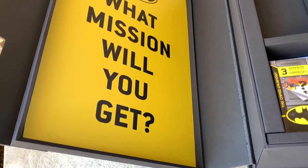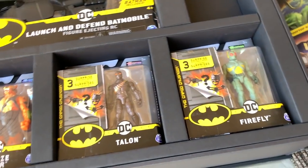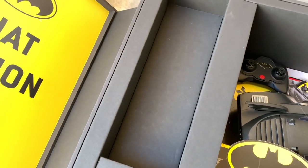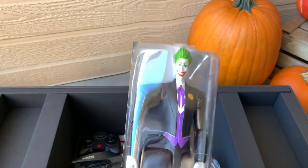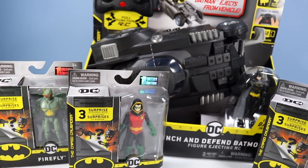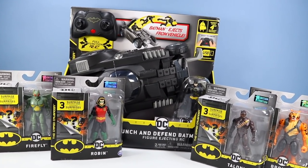What mission will you get? Batman toys: Robin, Bronze Tiger, Talon, Firefly. A launch and defend Batmobile with figure ejecting seat. You must be joking. Wait a second — it's almost as if someone went through the trouble of removing two of the toys. I did that. And if you wish to see your precious Batman figure, you better review the things in this box. Let's get these toys up on the table. Back on the table with an awesome assortment of Batman Creature Chaos figures and a very awesome launch and defend Batmobile.